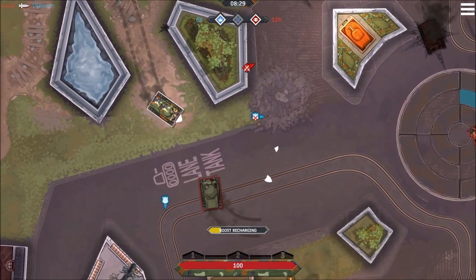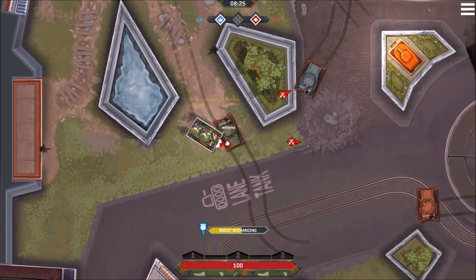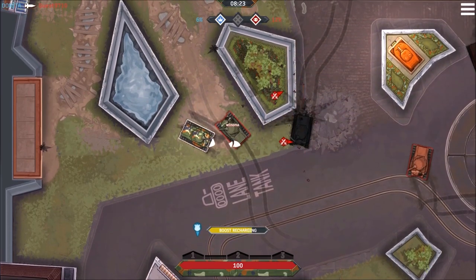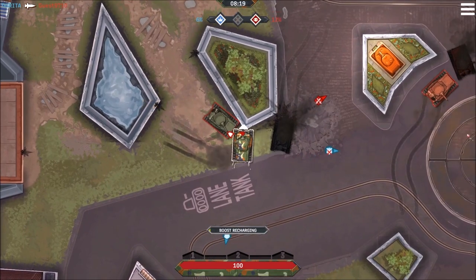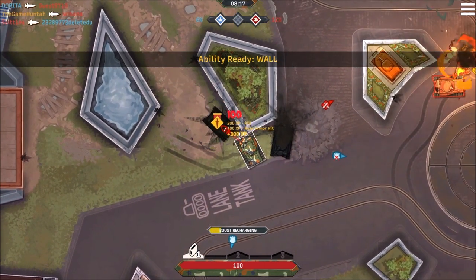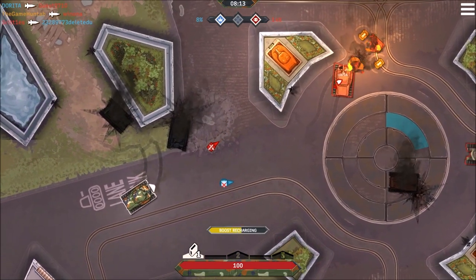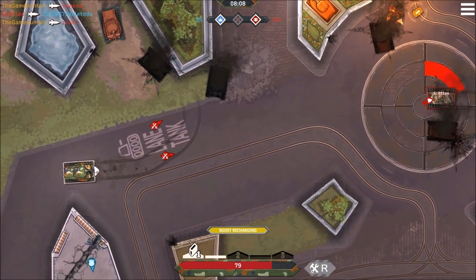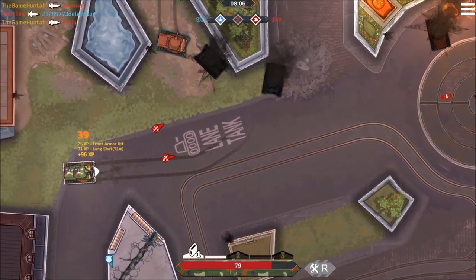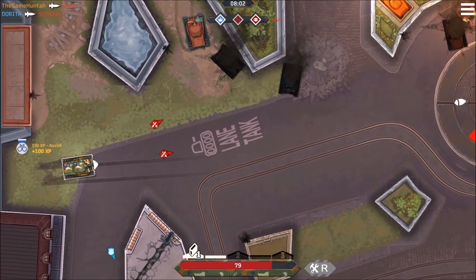I'm going to give you some tips about how to get better in STUGG. Number one: always protect your weak spot. Do not leave that spot uncovered, otherwise your opponent can destroy you with one shot — boom, shakalaka, that easy. The armor has a spot in the back that is super vulnerable to enemy shots, so be careful. Always keep your back, your weak spot, covered.